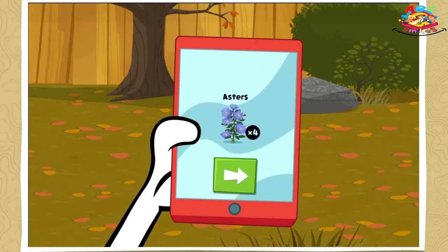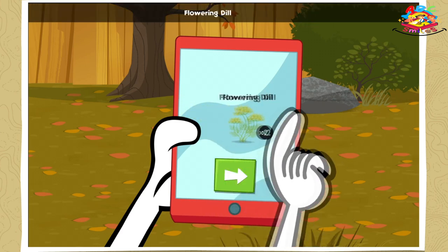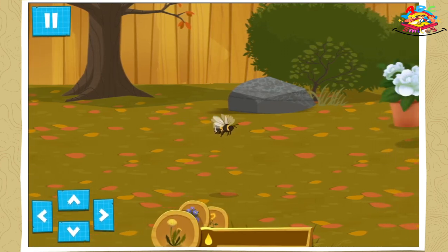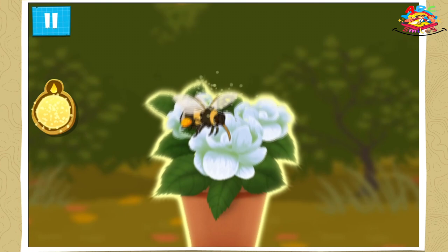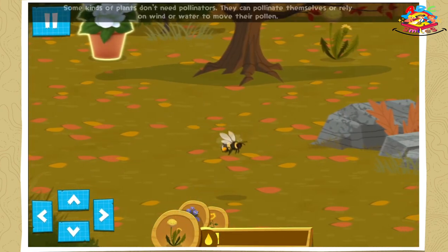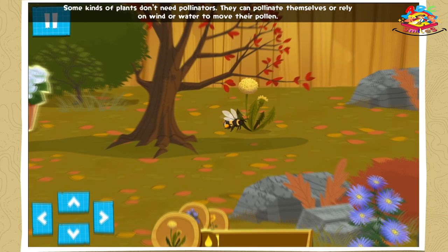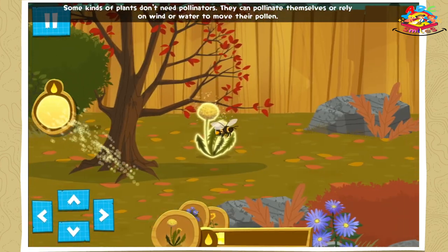Dandelion! Asters! Sunflowers! Flowering dill! Some kinds of plants don't need pollinators — they can pollinate themselves, or rely on wind or water to move their pollen.